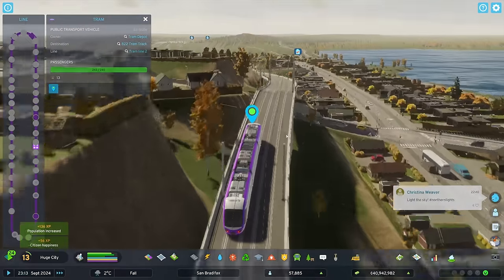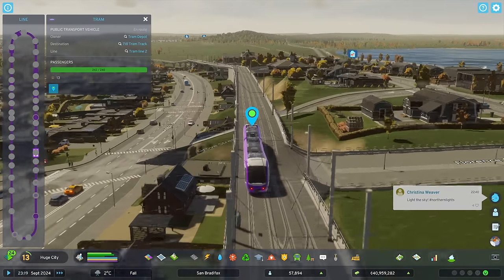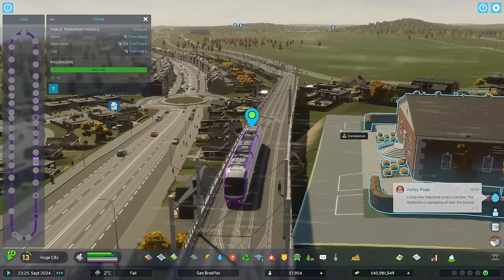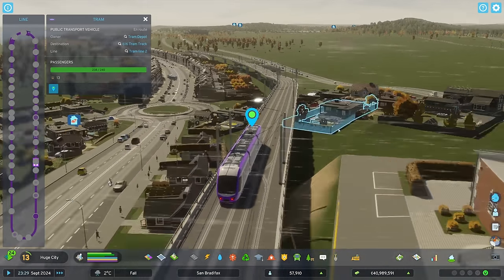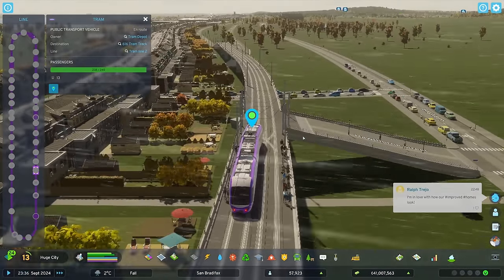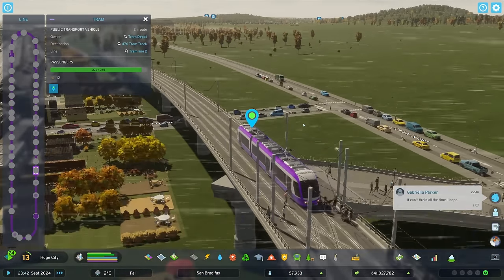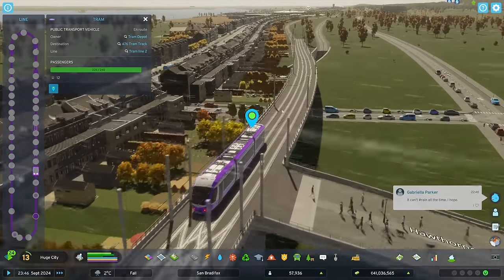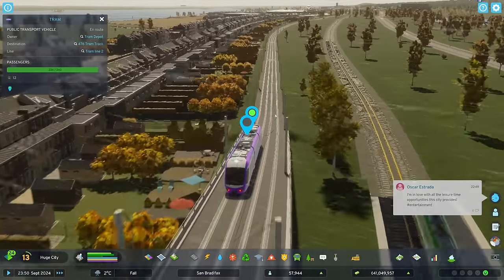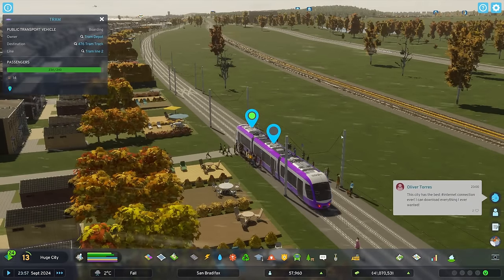One more - where are they all going, I wonder? Why don't they just use the metro? Not many getting off there. Haven't seen an awful lot of trams going the other way. 238 passengers - quite a few going the other way here. We'll drop a few off - there we go, quite a few getting off. Changing ends and back on ourselves. Metro not really having an awful lot of passengers on board in comparison to this tram.